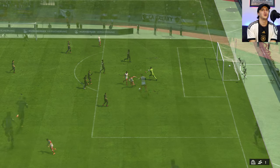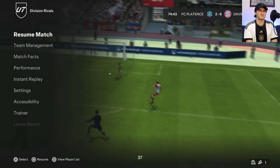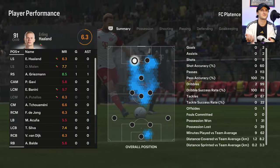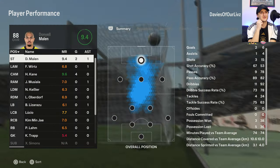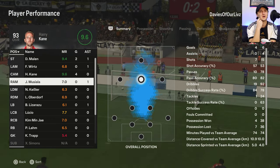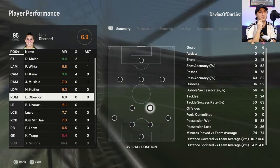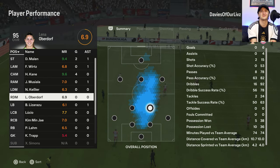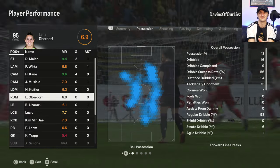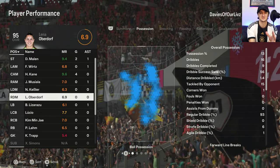Harry Kane — he's not missing from there. This should be a rage quit even though it's pretty late in the game. And there he goes. Not a bad first game for Oberdorf. Harry Kane: four goals, Malin: two goals, one assist, rated 9.4 and 9.6 respectively. Oberdorf got a 6.9 — not much to do defensively, but I did a lot of weird dribbles with her. Dribble success rate 56% — I wanted to see how she turns, and she turns pretty good.